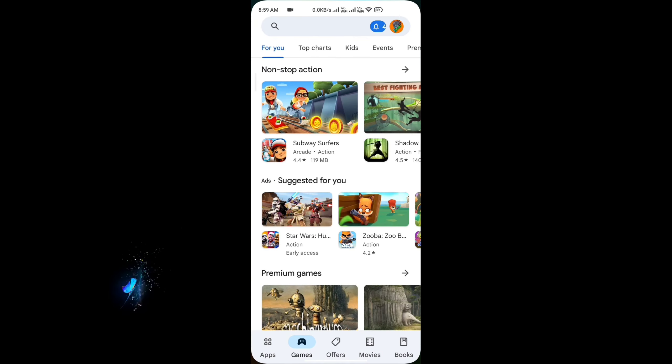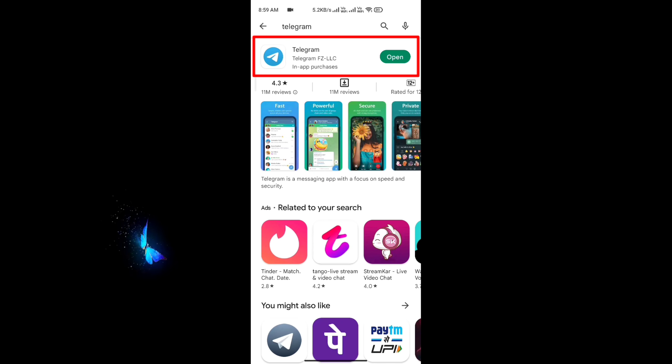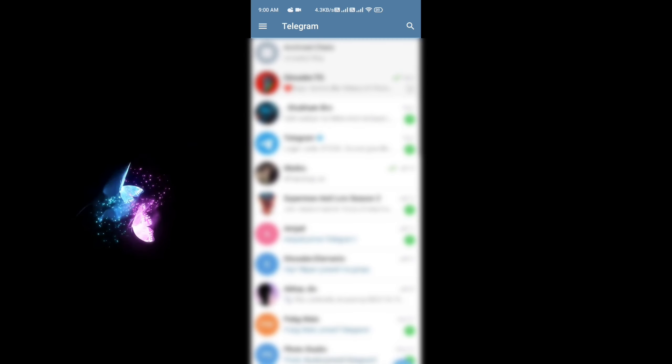Now go to your Play Store or App Store and search for the Telegram app. Install it and sign up — it just takes 10 seconds and is 100% safe.